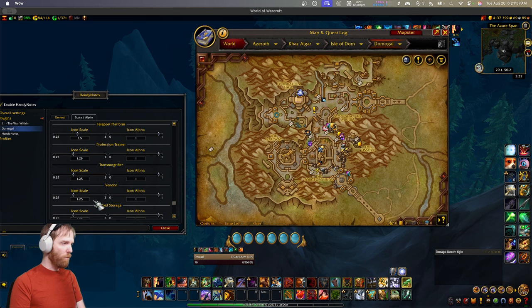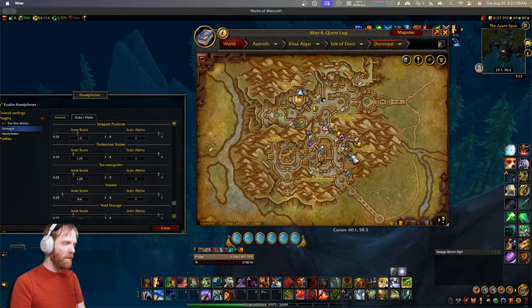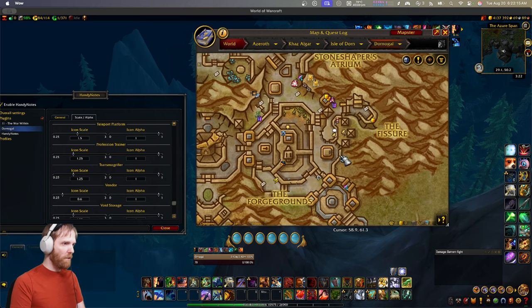But the vendors are still a mess. Let's set the vendor scale to 0.6. There - the vendors are now tiny but still visible. And you might think that's a little too tiny, but I do that more for minimap purposes, because yes, this can show icons on the minimap too. So the vendors are small and tidy and not in the way, and I can see the icons that matter.